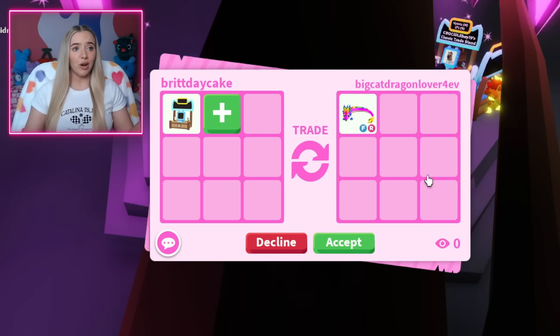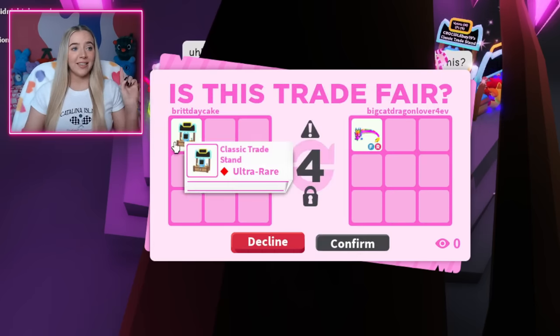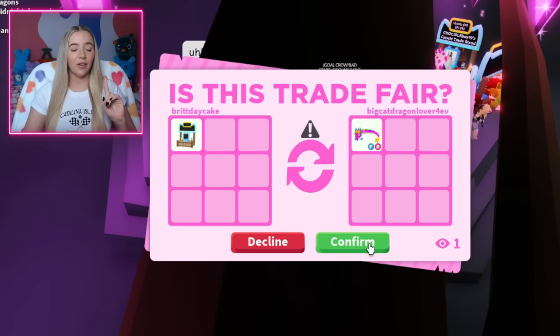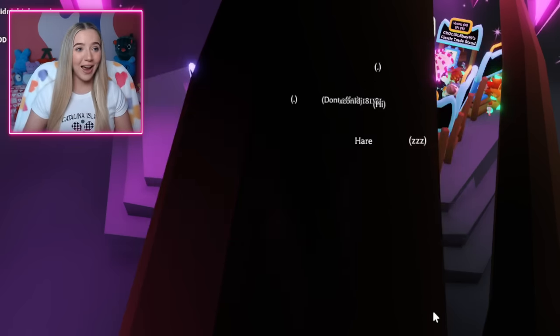I don't think we've gotten a Rainbow Dragon at all today, so I definitely think I would take one for the trade stand. This is actually my last trade stand — I could buy more, but I think I'm going to cut it off here. If this goes through, this will be my last trade. They hit accept — we got the Rainbow Dragon. Our display was cleared.